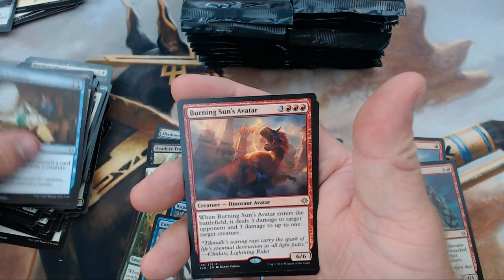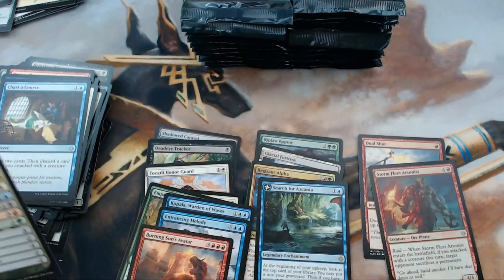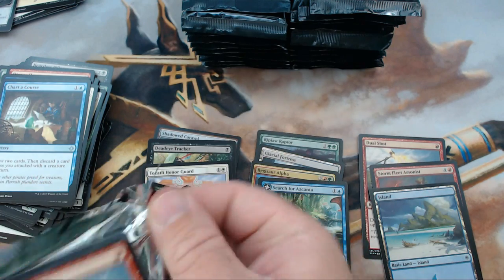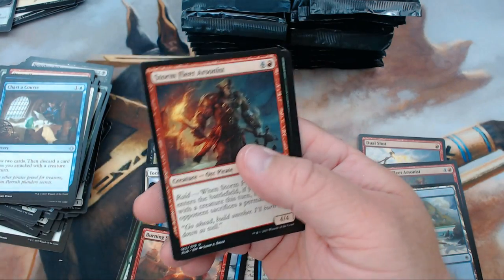We also got a foil — it is a foil Island. Still pretty. Second stack — let's see if we can keep momentum or gain momentum. We don't want to lose momentum.